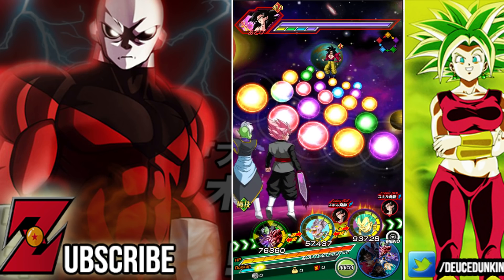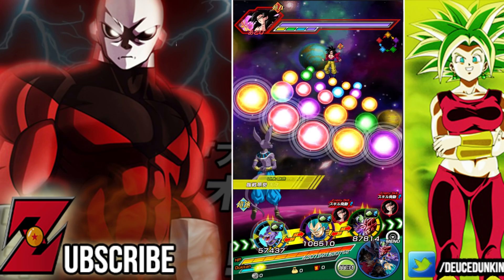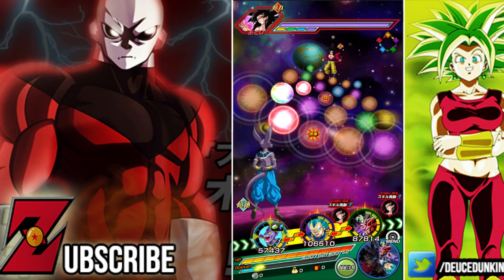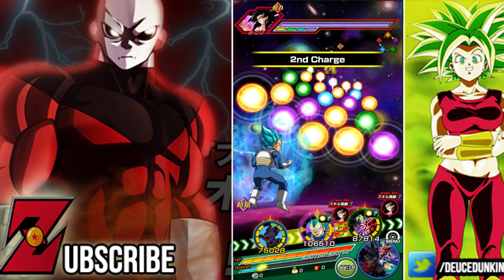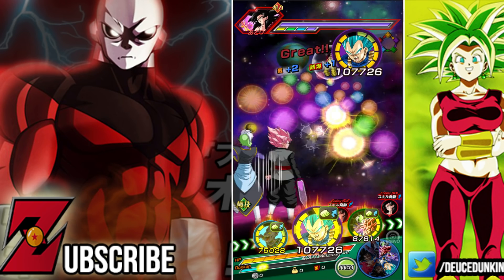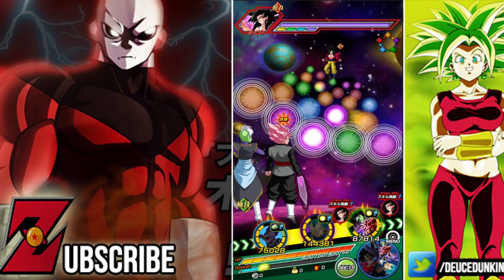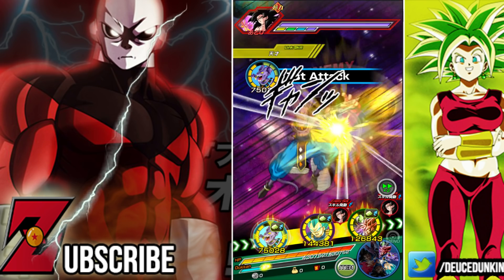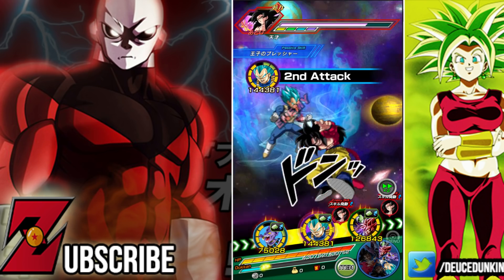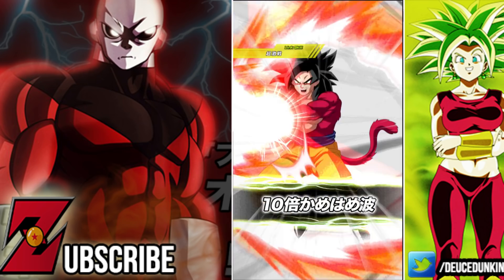The main rotation I'm going to be looking for is to get him in rotation with Beerus and my INT Vegeta. Once we get him in rotation with those two, he's going to activate all of his attack links, so we should be able to see some pretty decent attack there. I chose to run him on the Rumble of Gods team because it will be much easier to activate all of his attack links.